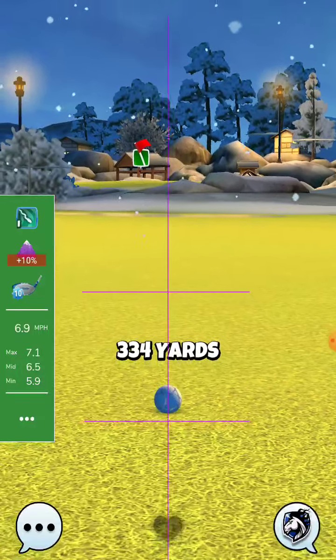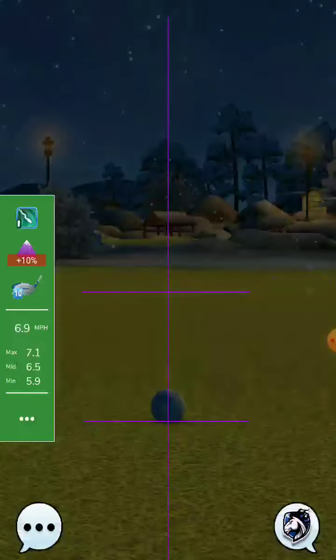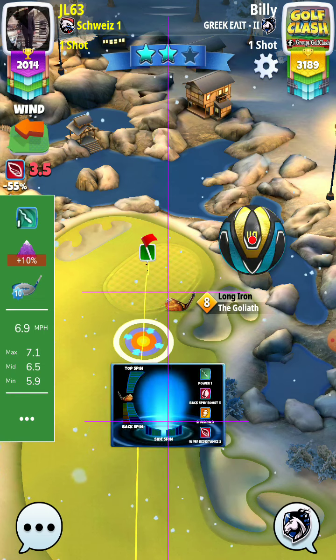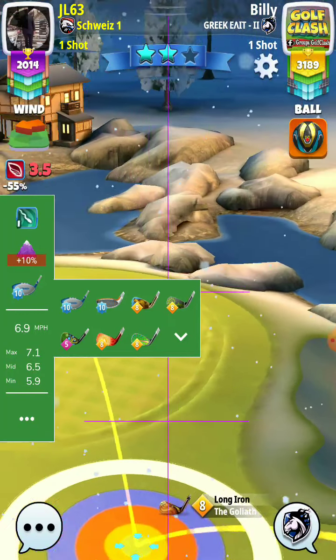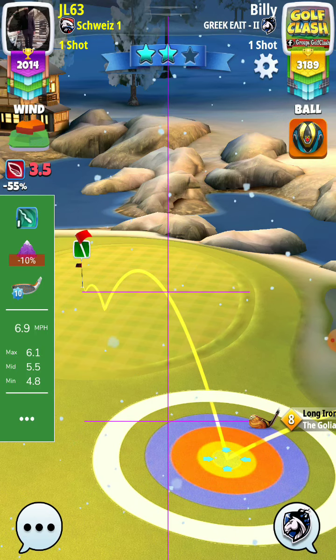3.34 — hmm. So we'll see now, maybe 2.5 top will be better, but I will check it out now in the second shot — it will be minus 10% with the sniper rough bump.